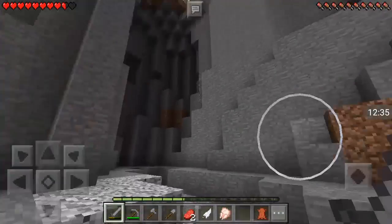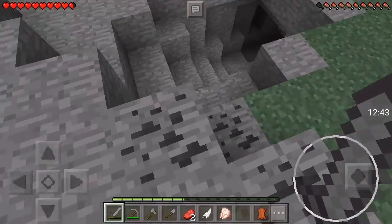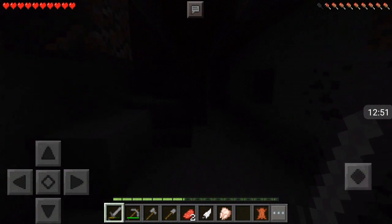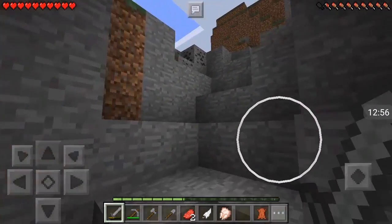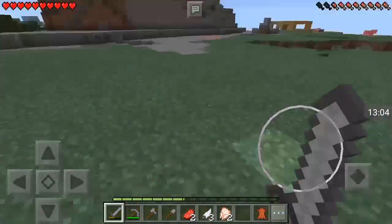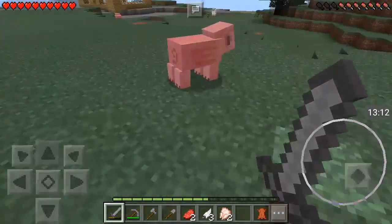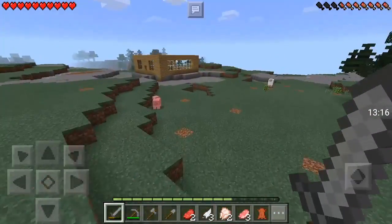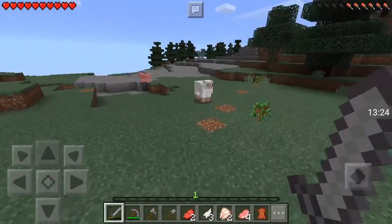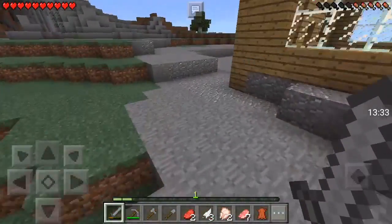If you guys want the seed — let's see what's in here. Anything other than coal? No, it doesn't look like it. But we should go in there eventually to get us some iron. Zombie. I'm just really confused about me dying and it not — like, not allowing me to respawn. Which, I don't know.